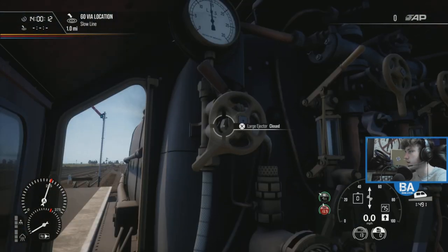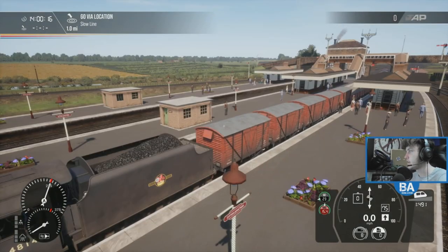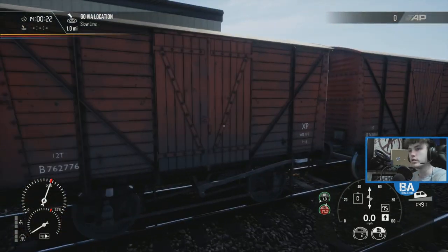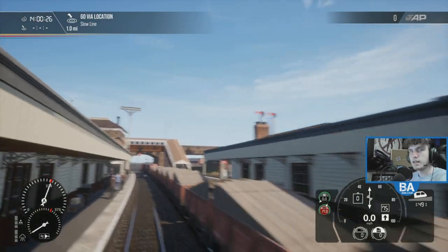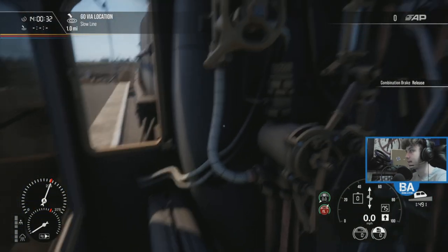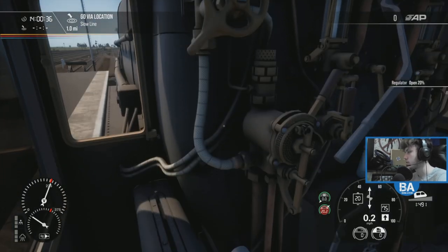So here we are in the 8F which we have covered slightly less, although I reckon most people have been playing with the Jubilee. We've got ones with brakes as well - some of these don't actually have brakes. The mineral wagons don't have brakes, so the ones with coal in don't have brakes. That can make it quite fun, also quite interesting at the same time.